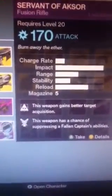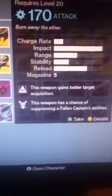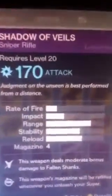Moving on to the fusion rifle — Servernance of Arcasson. This weapon gains better target acquisition. This weapon has a chance of suppressing a fallen captain's abilities.